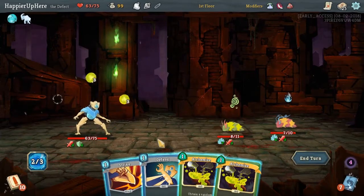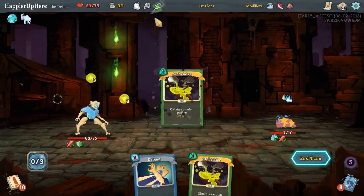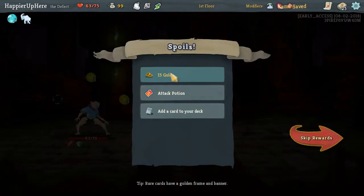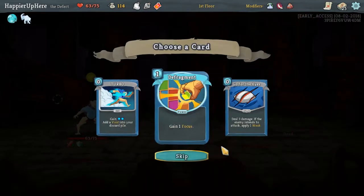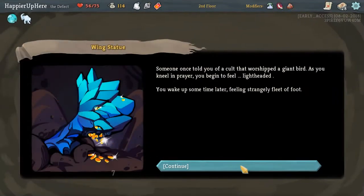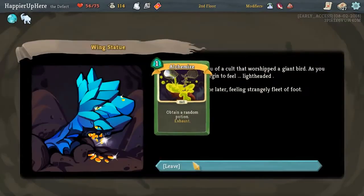None of them are attacking. We can kill this guy — let's see what Alchemist gives us: a speed potion, not super useful. But we can finish the turn and we'll be fine. We got an attack potion, which I'll take over the speed potion. Because we have Hoarder, I think my strategy is to pick up as many cards as you can. I also don't really know what to remove, so I'm just gonna remove the Alchemist, because we definitely don't need 15 copies of it.